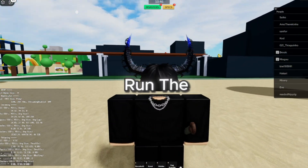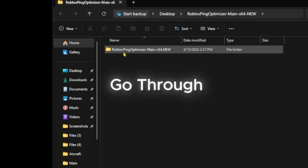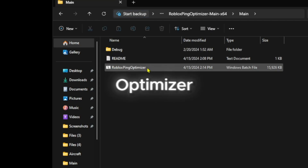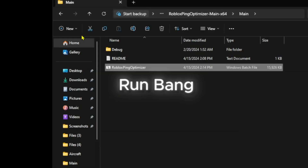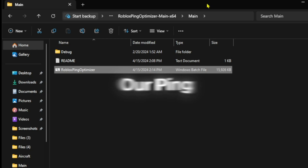I'm going to leave and run the ping optimizer and I'll show you how good it is. Once you've downloaded the file, you just want to right click it, extract all, extract, go through all these, then open the main folder. You want to run the Roblox Ping Optimizer — you can read through the readme, but I'm going to be explaining it. Just double click it, it should run, and now it's running in the background and should improve our ping.